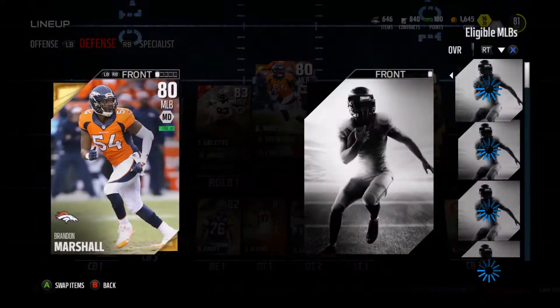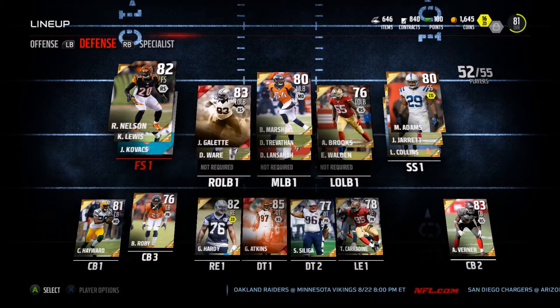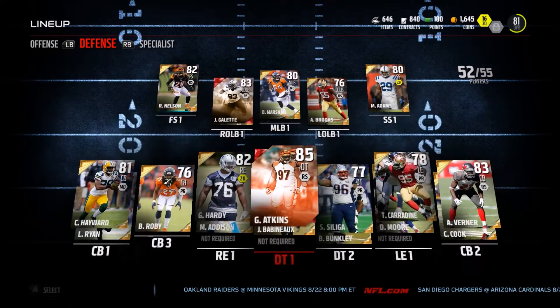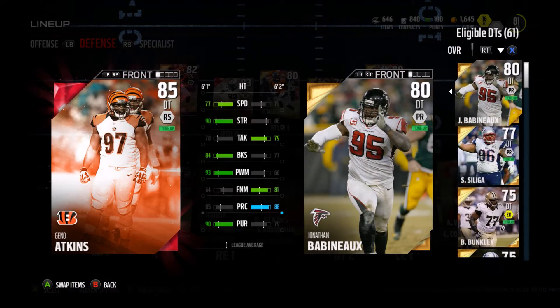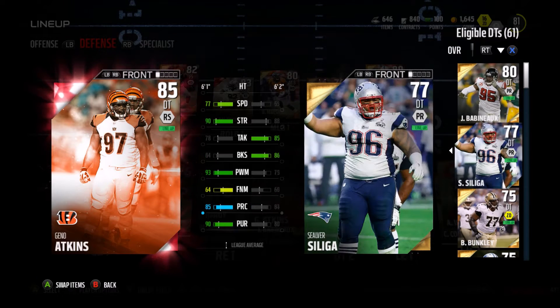We also got Brandon Marshall at middle linebacker — we needed to upgrade that position. We also got Reggie Nelson. And we got Geno Atkins, another elite. So we've got three elites already on our team. This dude's got some mean skills: 84 block shed, 93 power move — very, very good card. We still have this guy in there too because he's got 92 blocks, which is insane.